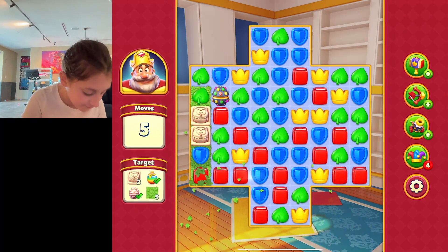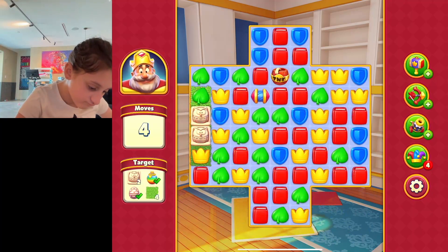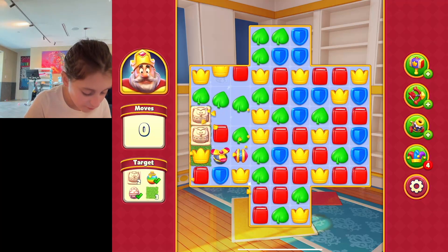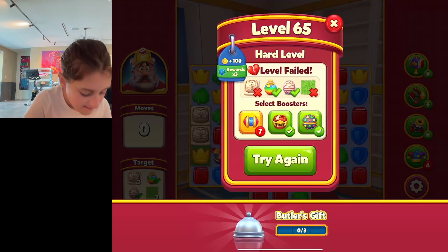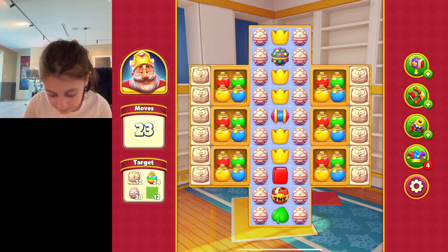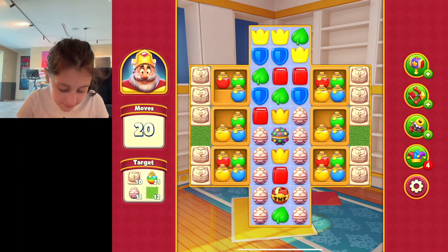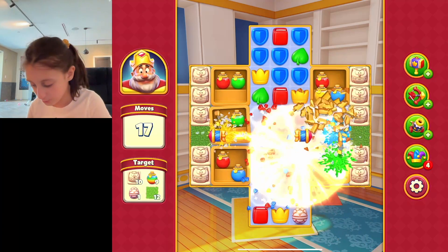I have five moves. What am I supposed to do? That did nothing, that also did nothing — except for one block, which is not helpful. I'm done for. This is a very hard level. If I spend the entire video on this level, I don't know. Every move I make ends up making something happen that we don't want to happen. Let's not waste moves — that was my one rule and I'm wasting all the moves.